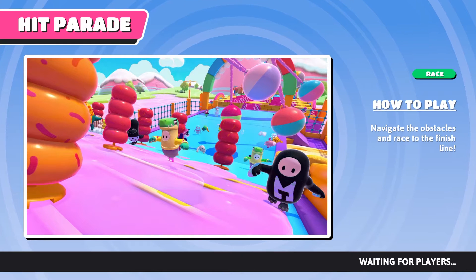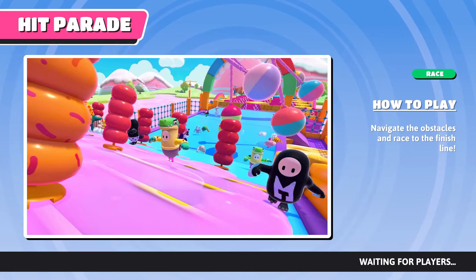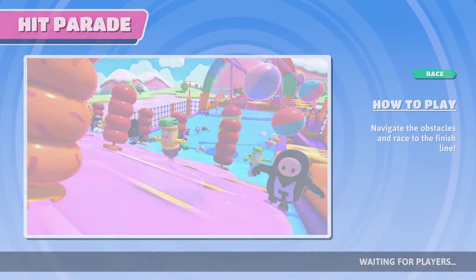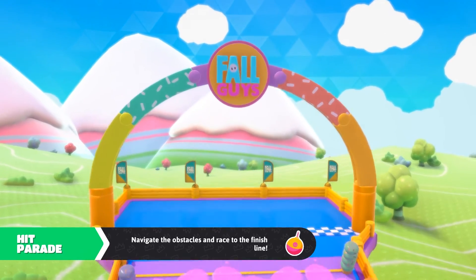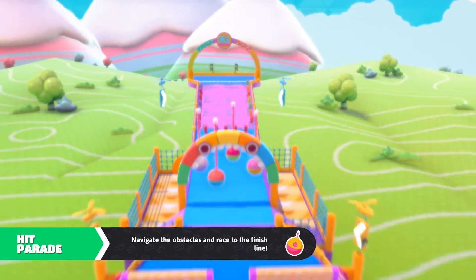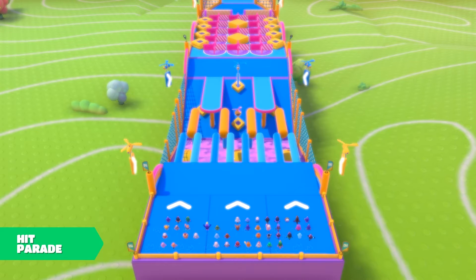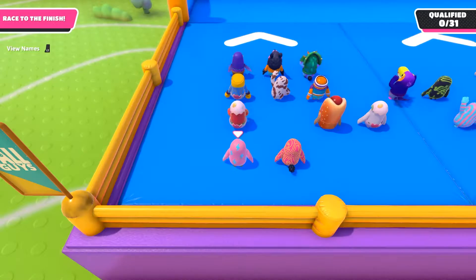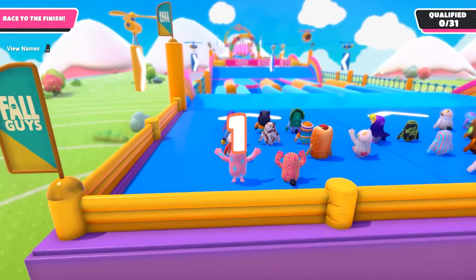With 43 people left, the next stage is Hit Parade. We need to navigate the obstacles and finish the race. This is more of the Wipeout aspect of the game. We are in the back again, so we need to be in the top 31 to cross the line and advance.